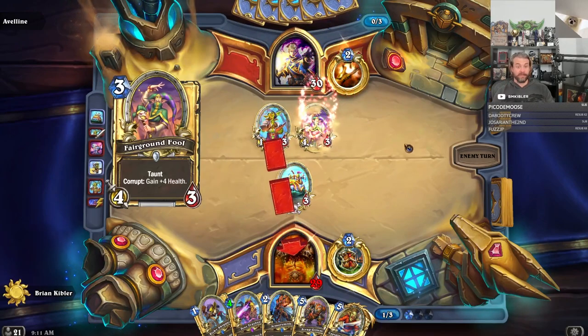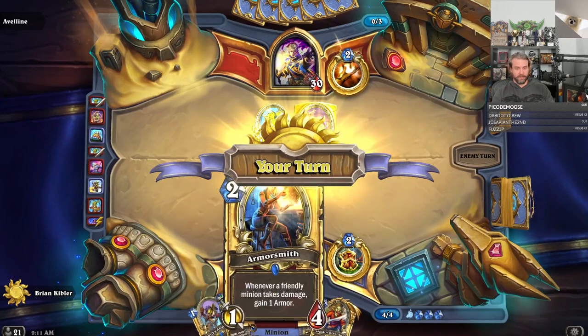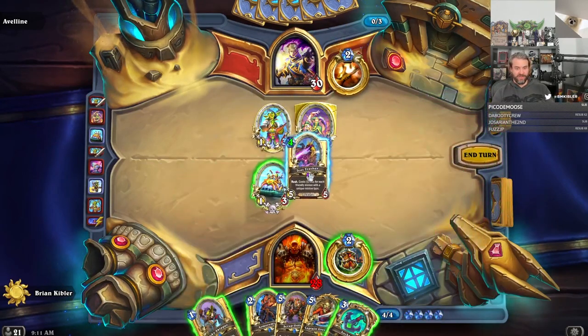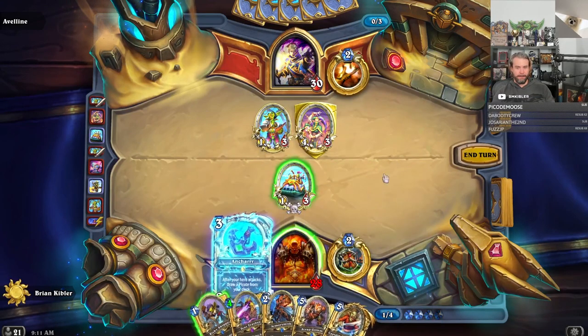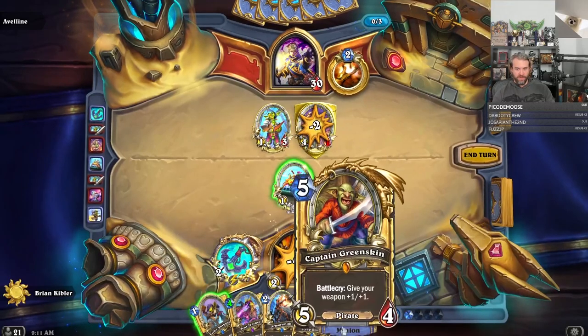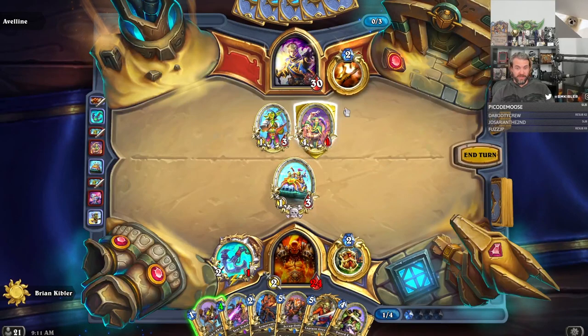So an orc walks into an inn. Would I rather just Bumper Car this and Ankar this? I probably would, because you can just kill this there. This lets me possibly just buff with Greenskin.